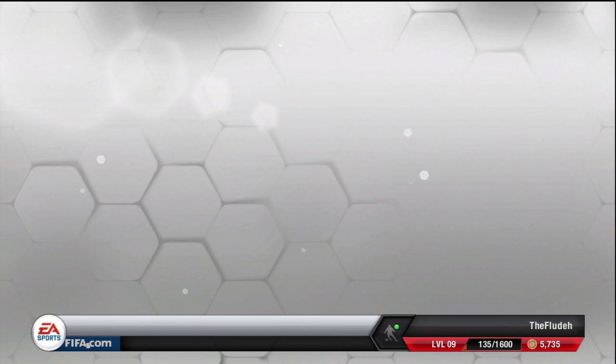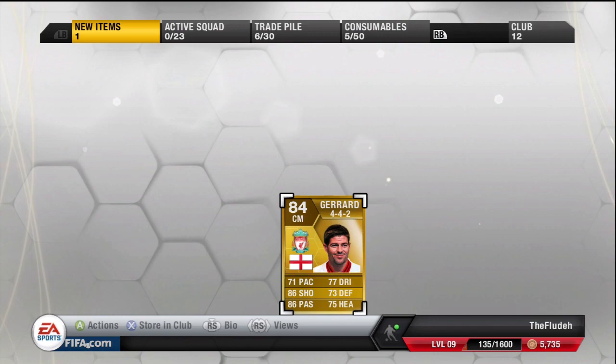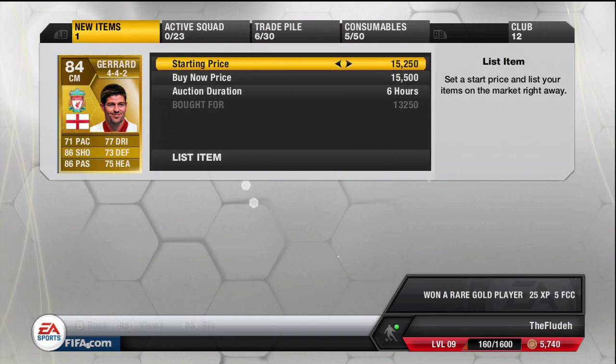Again, like I did in the last episode, I've placed my watch list just so I can list him up faster by quick-watching them, so I don't have to scroll across on the console with the controller. Bought this Gerrard in a 4-4-2 for 13,250 — you can list him up for 15,500.